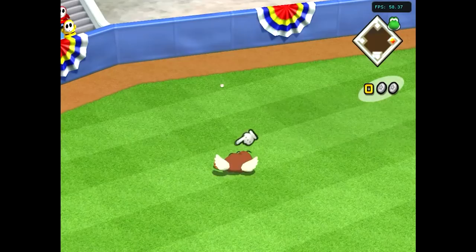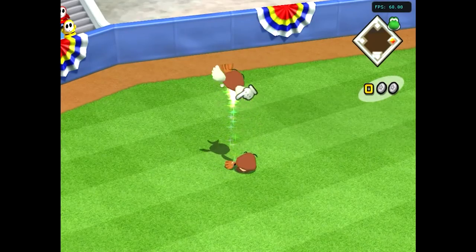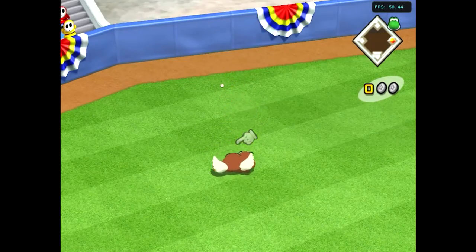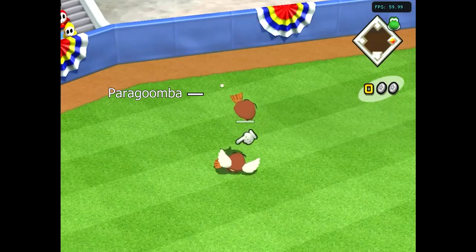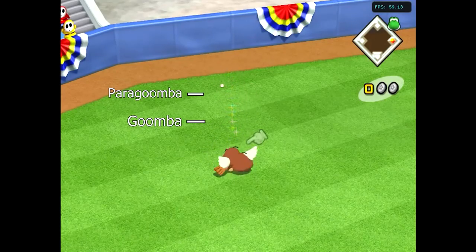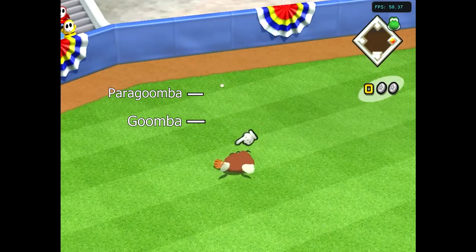Goomba has super jump. Goomba's normal jump height appears to be higher than it should be at first glance. One early explanation is that it might be due to a coding mistake, because Paragoomba — a character similar to Goomba — has the super jump ability. Currently, there is no actual evidence for this in the game, but it is still sometimes referred to as a glitch super jump.